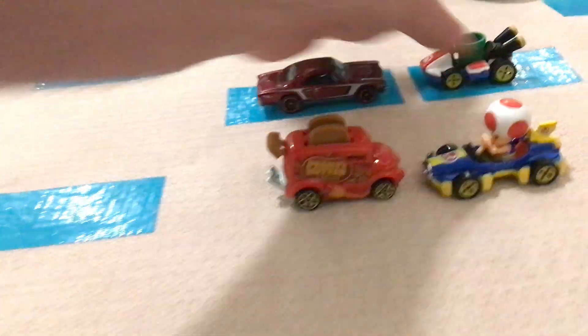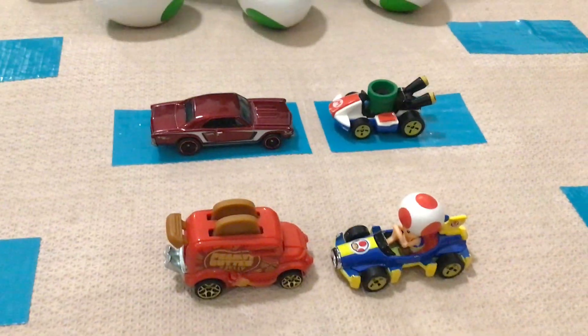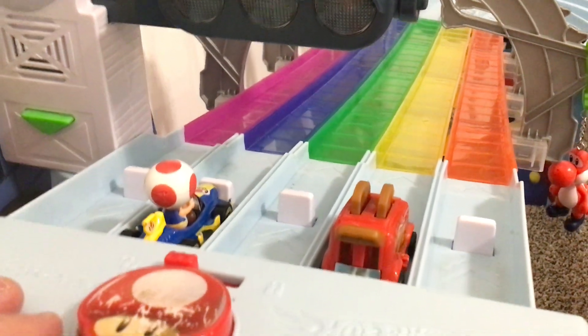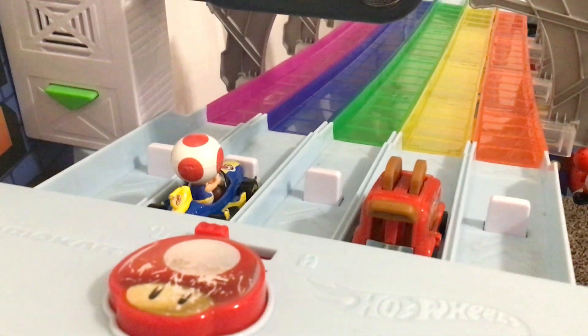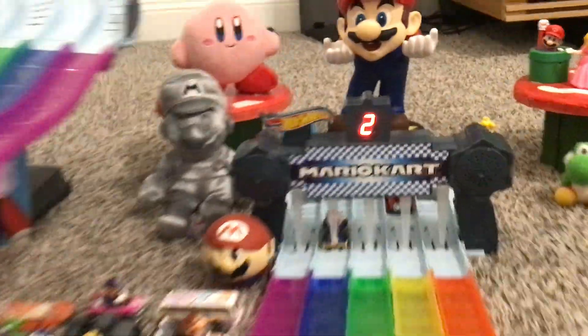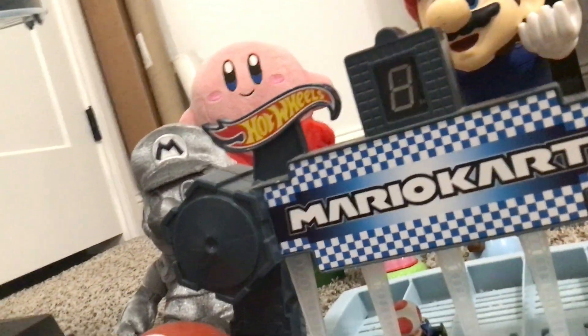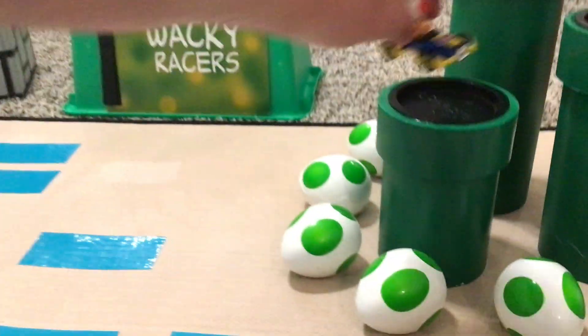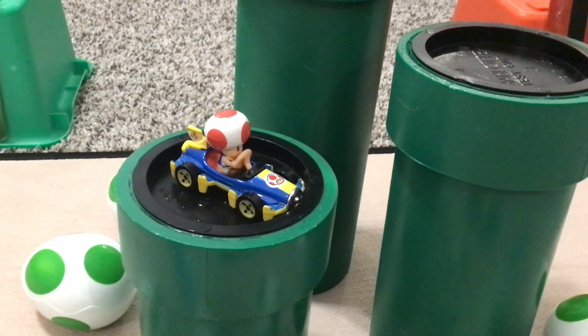Mock Toad will take on Peanut Butter and Jelly in the 3rd place race. The Burntee Cup awaits, no reason to keep it waiting. In lane 2 we have Mock Toad for a chance at the podium. Peanut Butter and Jelly takes the honor of being the last one to the Loser's Lounge. Let's check in on the Loser's Lounge as we set up for the final race. In 3rd place, Mock Toad — a very good run out of 32.